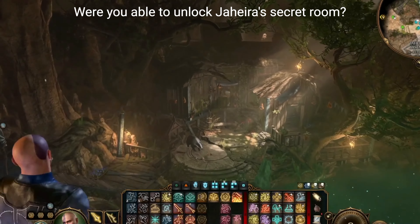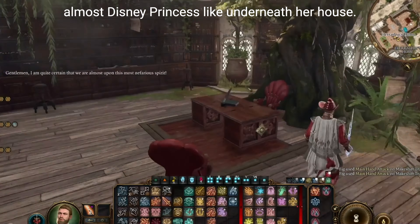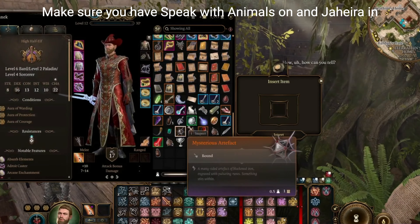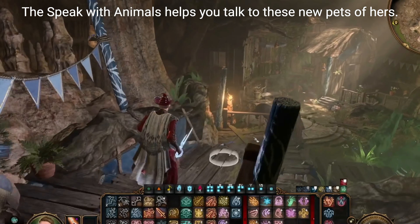Were you able to unlock Jahira's secret room? After a quick puzzle, you'll discover that there's something almost Disney Princess-like underneath her house. You have Speak with Animals on and Jahira in your party, that way all the traps don't really get you that bad. The Speak with Animals helps you talk to these new pets of hers.